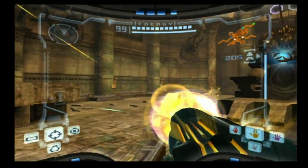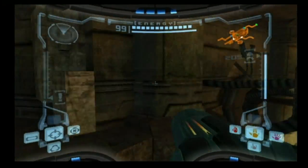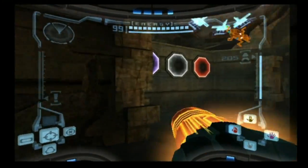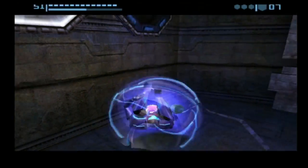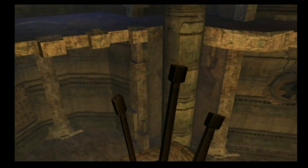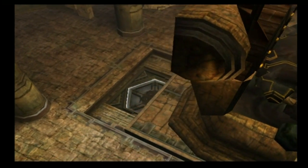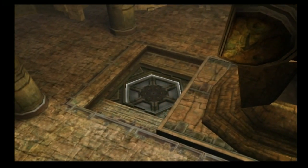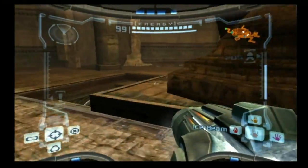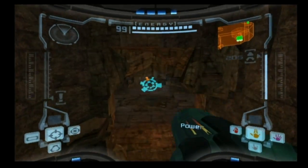We are all the way back in the Chozo Ruins. We've been in this room quite a few times - I believe it's called the Hall of the Elders. Now that we have the Plasma Beam, we can unlock this Morph Ball slot. We can lay a Morph Ball bomb in the slot there, and the throne that the Chozo statue is sitting on is going to slide forward and reveal a hidden Ice Beam door. We'll drop into the room below, and right in front of us is another Chozo artifact.